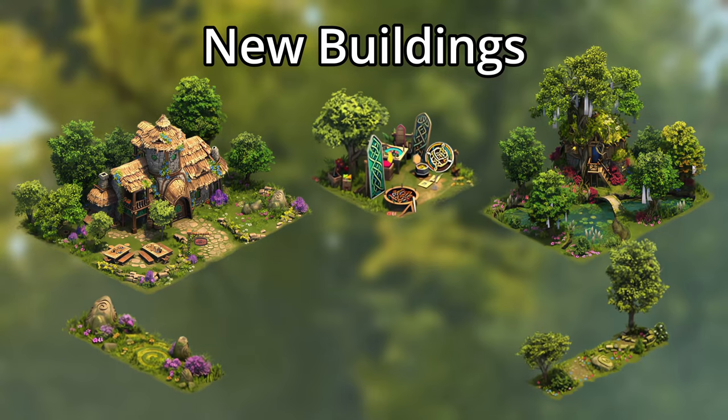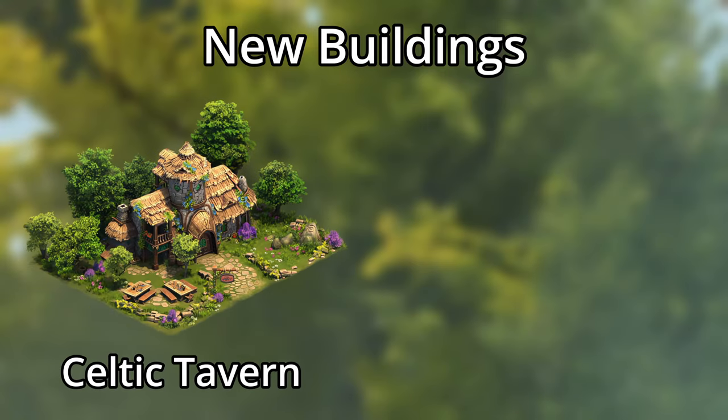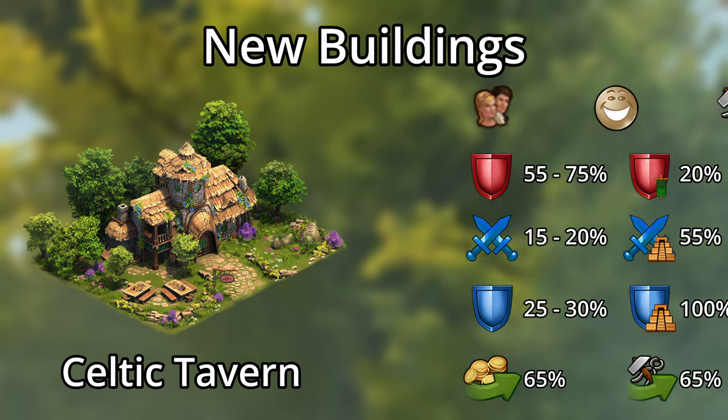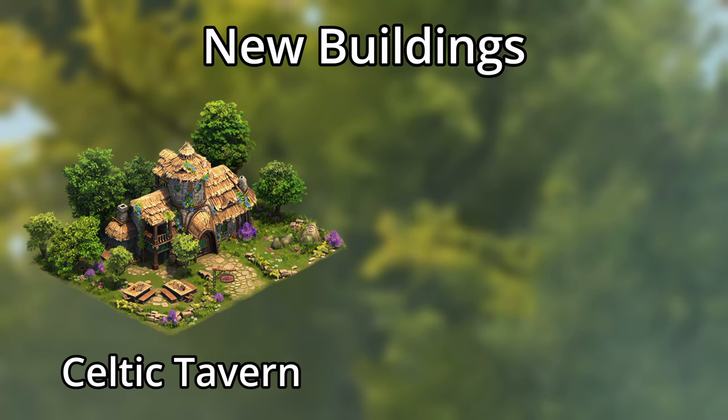There are several new buildings you can win, and the best part is that they're all green. The main building is the Celtic Tavern, and this guy is big — 6x5 big — and it needs a road. It's only 9 levels total, including a silver and gold level, and gives some pretty decent rewards: a ton of population and happiness, a variety of army boosts, including quite a bit of defense for the expeditions, as well as coin and supply boosts. In terms of productions,